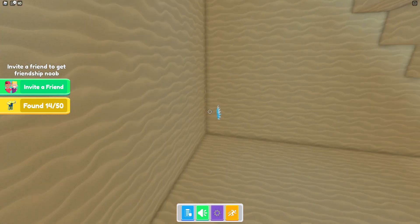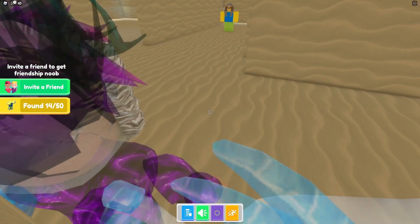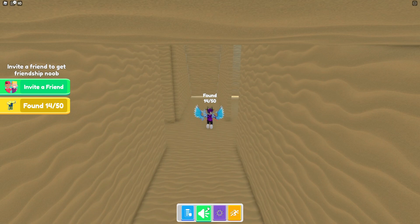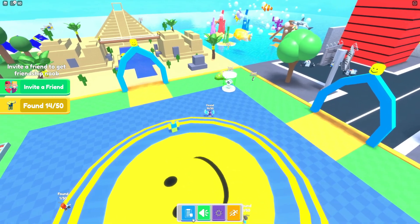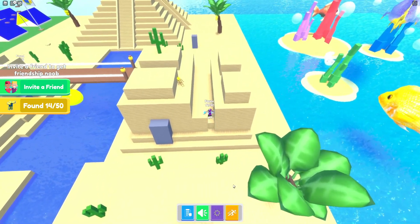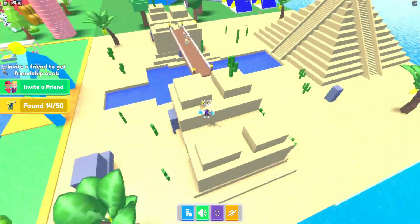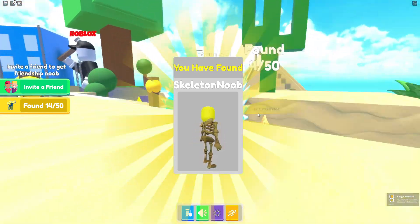Checking the pyramids — nothing inside. Let's teleport to spawn and go back to the desert. I'd expect a few more in here since we've only got one so far. I can already see another one — let's get up here and claim the skeleton noob.